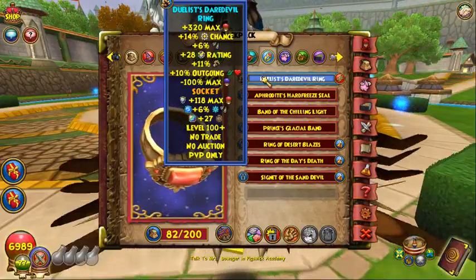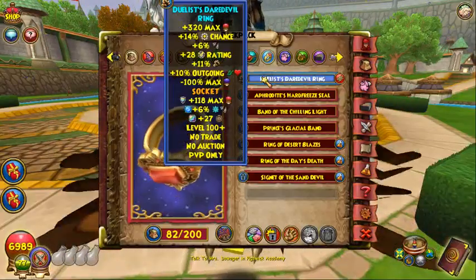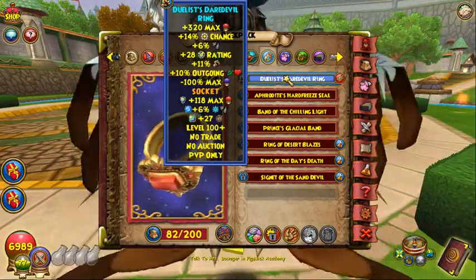For the ring, use the Doolist ring at level 100, because after level 100 the level 110 version gives different stats. This is definitely the best PvP ring — it gives 6% pierce, big damage, decent health, and pierce. It's really good.